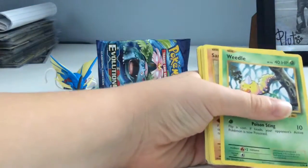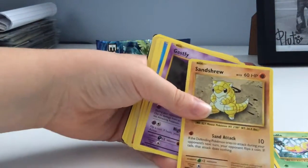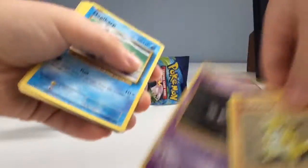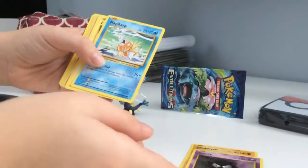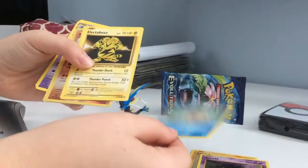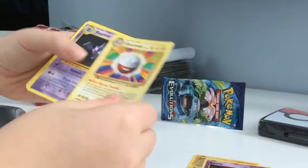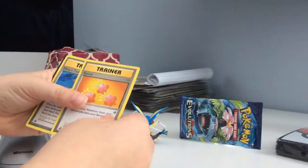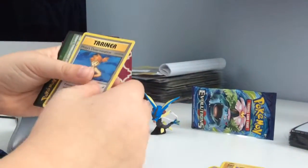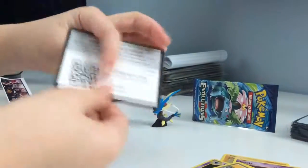From the first Venusaur pack we got a Weedle, a Sandshrew, a Sandshrew, a Gastly, a Magikarp, an Electabuzz, a Haunter, a Trainer Revive, a Trainer Mystis, and Nidorina. And here is the code.